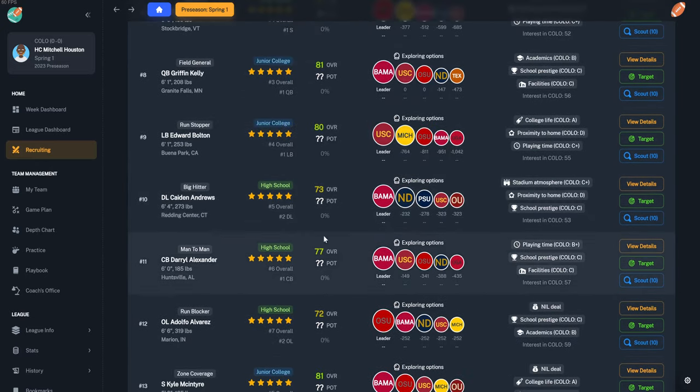On defense, the game shows the opponent's formation — single back trips, three receivers, one running back, one tight end — so we'll go to Nickel. Two-man contained — stopped for a one-yard run. There are lots of different options here for plays. We can sim to the next possession, second quarter, or halftime. Let's go to halftime — we're up 38 to nothing with a huge advantage in talent and coaching.